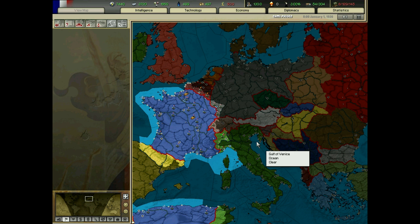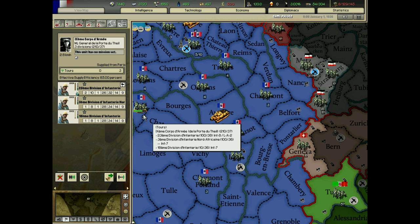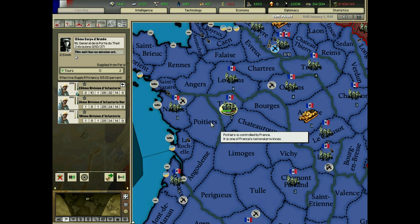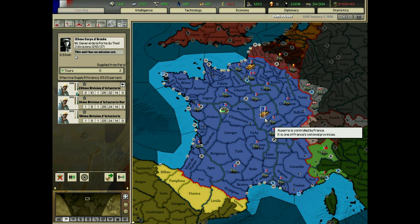Italy joins the Anglo-Prussian alliance as well. Basically, they fight France and Austria after Austria is accused of assassinating Wilhelm II of Prussia. They fight out World War I, and eventually the French lose. The French kind of become the Germans of this story.